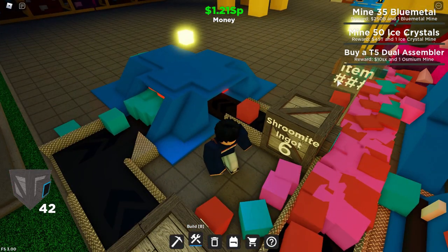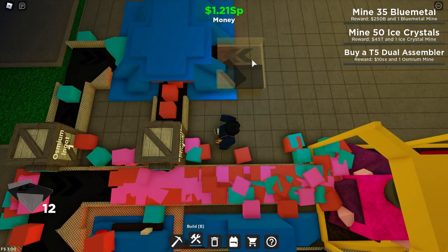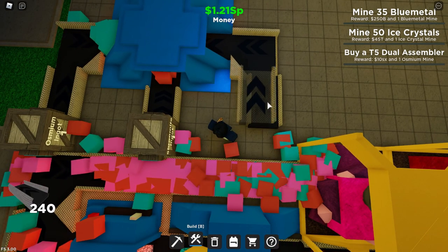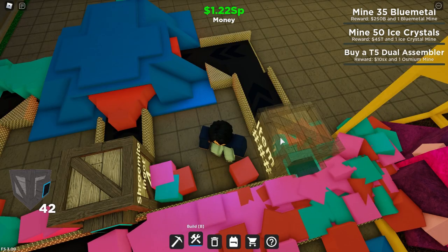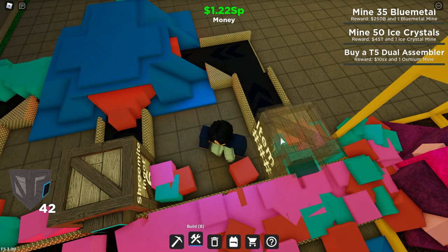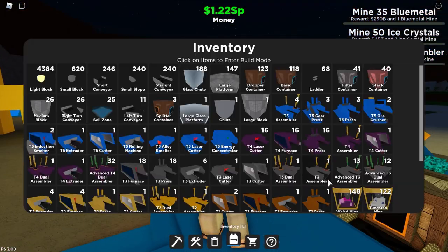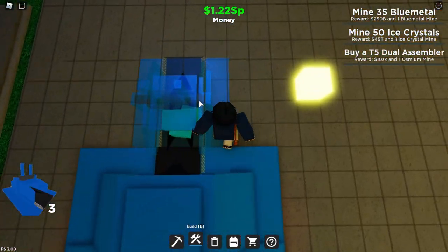Now get another filter container and make sure it gets the shrewmite ingot. Get a left-turn conveyor and place it right over here, and make a straight conveyor going here. For the last part of this step, get a filter container that only gets the weird ingots.